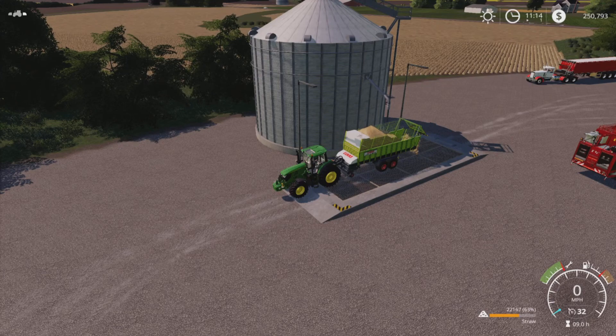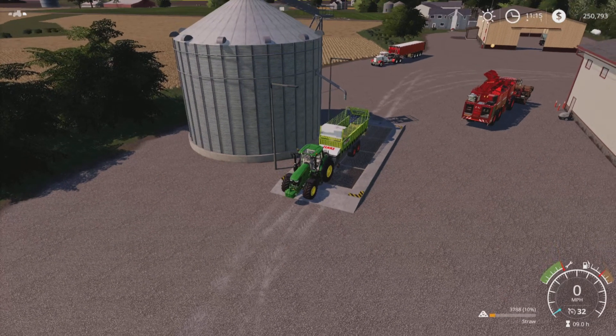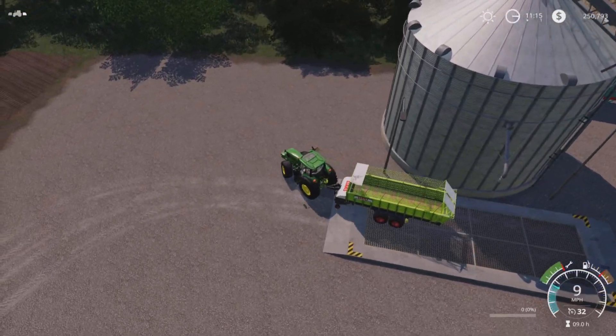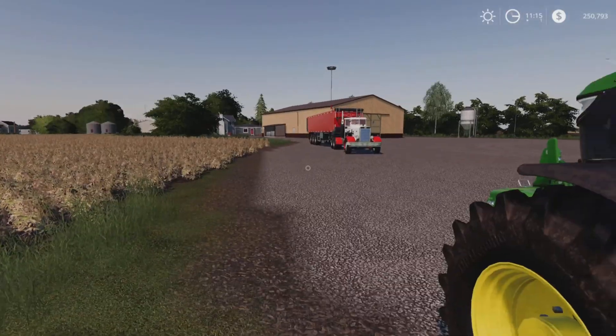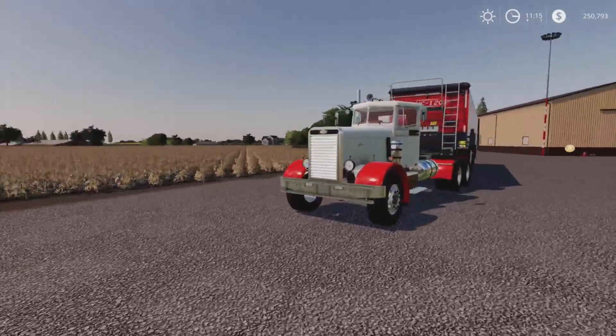We've also got to return this loading wagon - so that's two pieces of equipment we've got to return to the store. But for now let's get this out of the way. Now we need to work out where we're going to go. Straw - we might as well tag this up because it won't let us skip to the bottom one. So that is that one, therefore the one underneath which is only one dollar more - by the time we get there it probably will be the same price anyway.